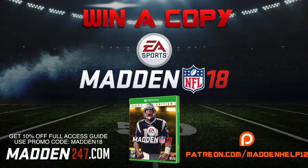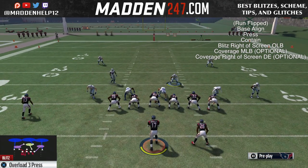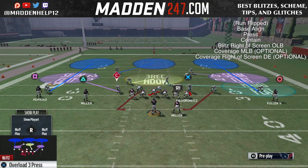What's up guys, we're back again with another great blitz out of the big dime 2-3-6. It's been one of the best defenses overall this year. In this play, we're going to be going over the overload 3-press flipped. And you want to make sure that the nickelback is the fastest player that you have, because he's going to loop in to make the sack.